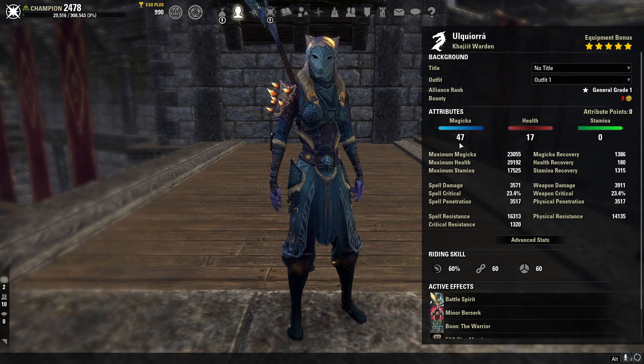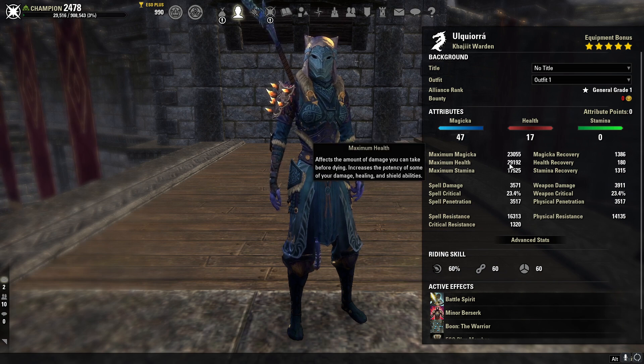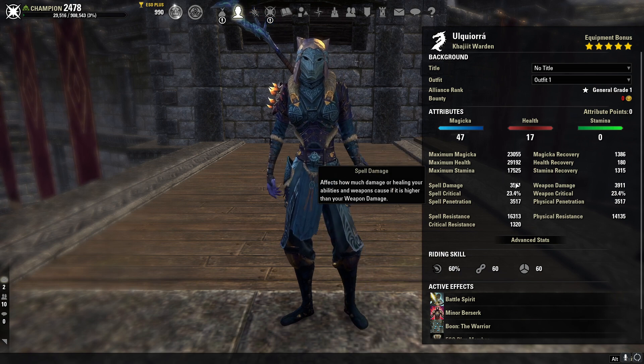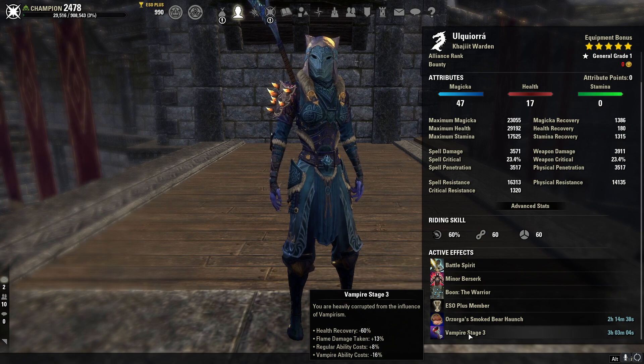Our attributes are going to be 47 points into magic and 17 points into health, to give us a max magic pool of 23k and a max health pool of 29k. When we give ourselves our minor toughness buff, we're up to over 31k. Our max stamina resource is going to be 17.5k. We're going to be using the Warrior mundus to increase our overall weapon damage, and we're also going to be using Vampire Stage 3 to increase our tankiness at lower health — that undeath passive is absolutely phenomenal.